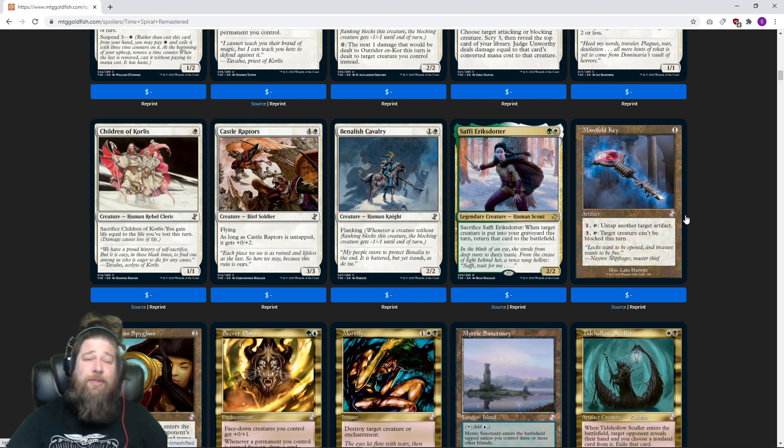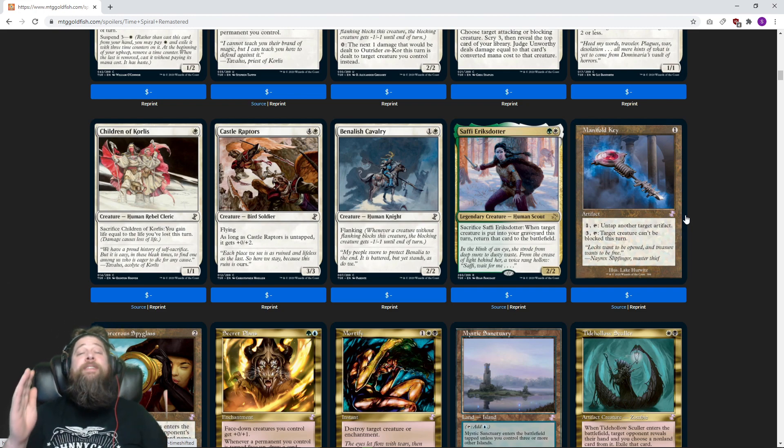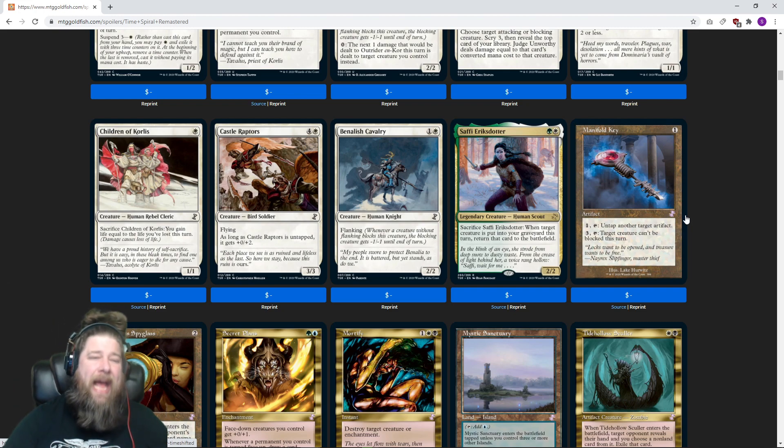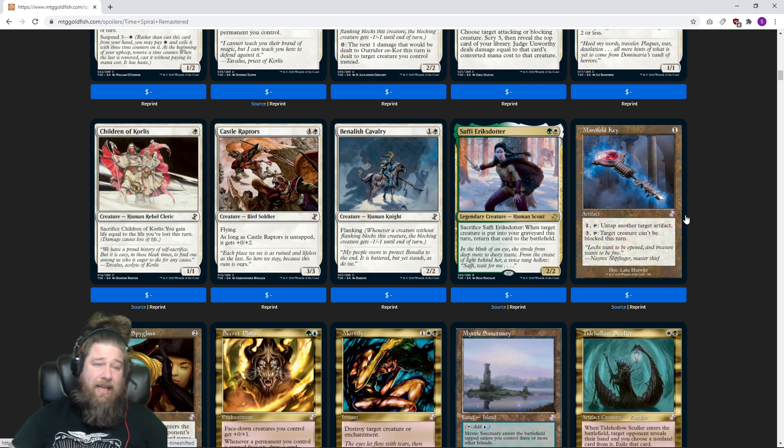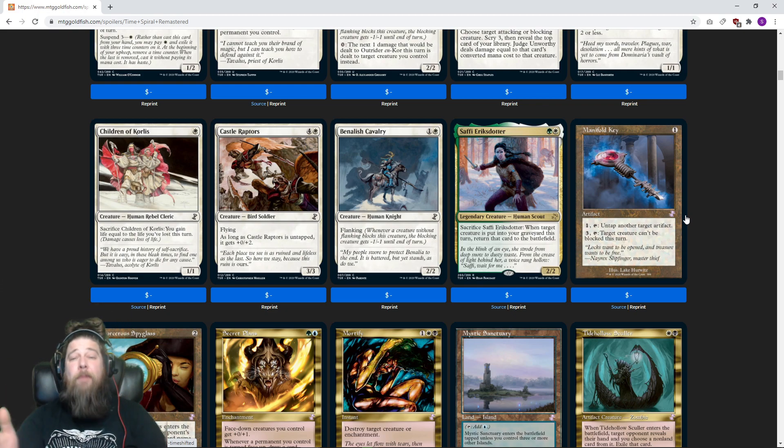You've got to play it on MTGO I guess, because we don't really have paper events right now. But are you excited to draft the format? Let me know in the comments. Thanks for watching and thanks for hanging out this spoiler season. Once again, check out the full set at mtgpreviews.com. If you need some cards you can get them from Card Kingdom — they're pretty awesome and they've got Time Spiral Remastered up for pre-order. Have an amazing day and I will talk to you soon.